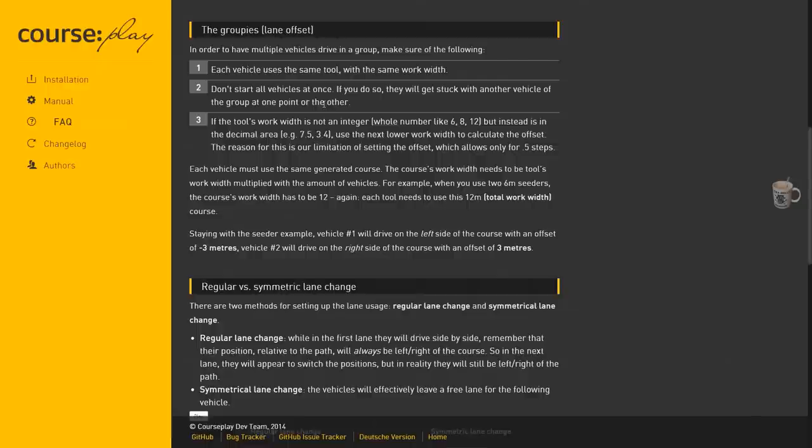If the tool's working width is not an integer — an integer is just a whole number, not like 0.3 or 0.4 — just round it down. So if you've got a combine at 5.3 meters, just round it down to five. It makes the calculations easier and it overlaps slightly so it's going to cover more of your field without missing anything. Another important one: always use the same generated course. You create one course and use that course for each of your machines, whether it's combines, sowing machines, or cultivators.